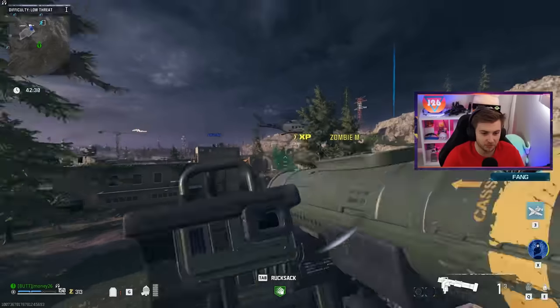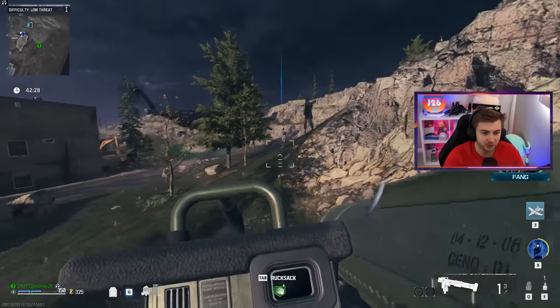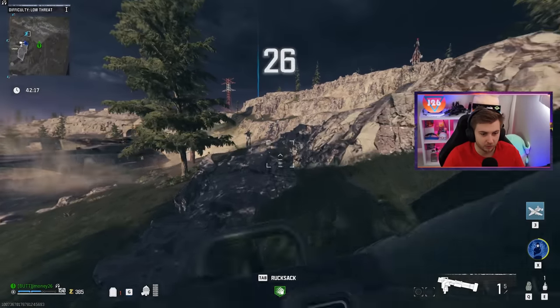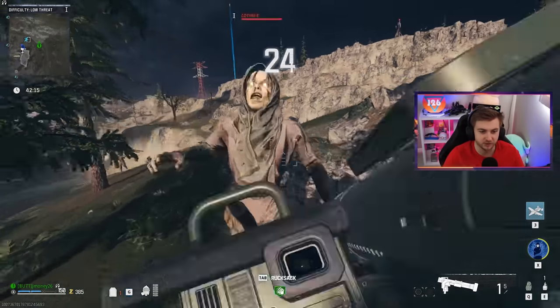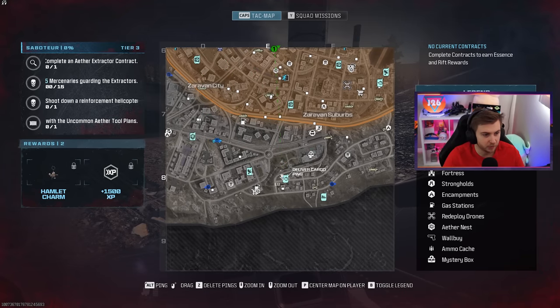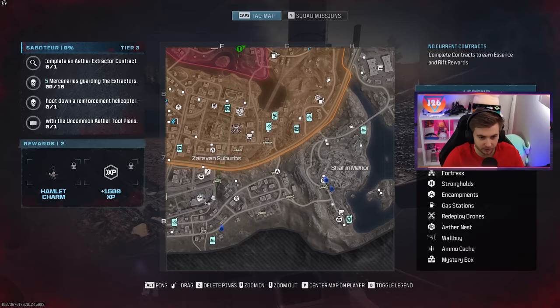I just hate the melee lunge in this game — it tries to lock on to zombies near you and keeps flipping to zombies way in the other direction. But at least we already had this leveled up from Modern Warfare 2, so we don't have to go through the process of leveling it as well. That'd be terrible. We might as well try to get something done for our missions, because I need to complete an Aether Extractor contract.